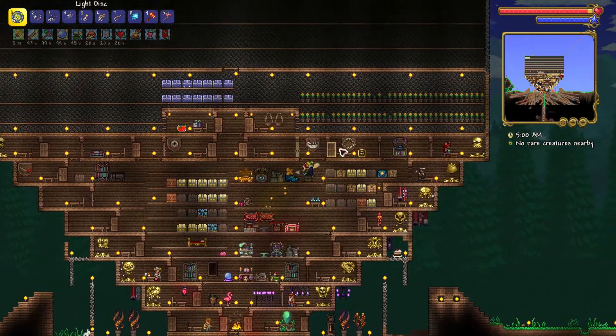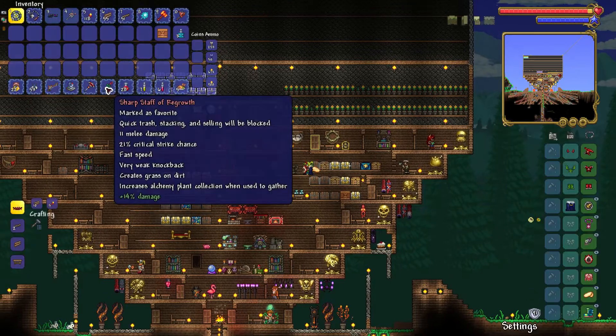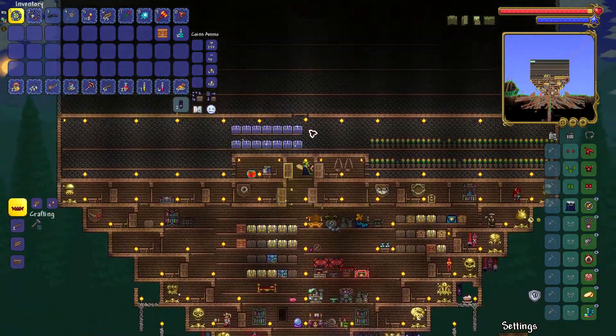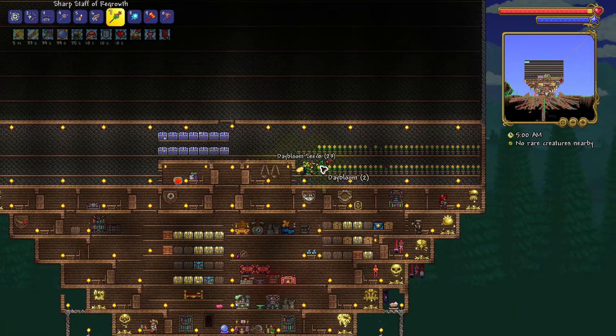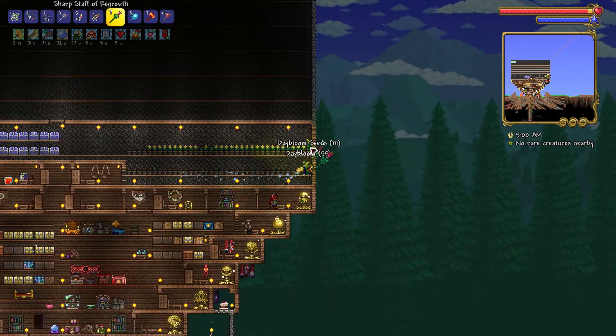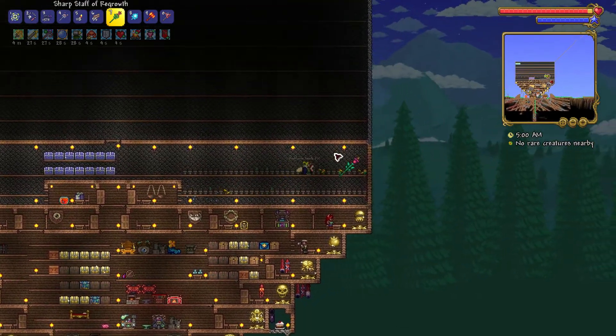Do you want to be a professional herbal harvester? All you need to do is get a staff of regrowth and hold it down while running along your crop plots. It's instant mining per crop and plot and it gives you instant satisfaction, ten out of ten guarantee.